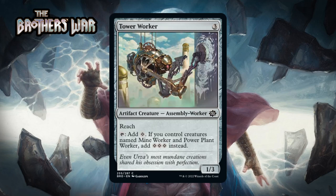Our last colorless artifact before the lands is Tower Worker, which for three generic is a 1/3 artifact creature assembly worker at common with reach. You can tap it to add colorless, and if you control creatures named Mine Worker and Power Plant Worker, add three colorless instead. Ramp is a real thing in this format so this will certainly see some play. Getting the other two assembly workers in play at the same time is sweet, but don't count on it. I think this is a C.